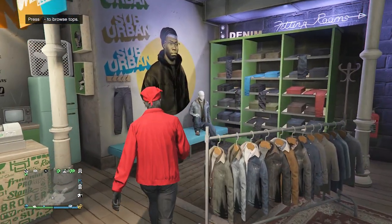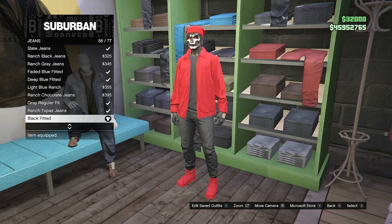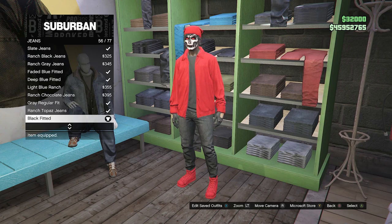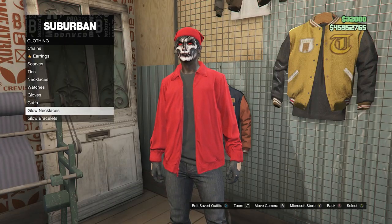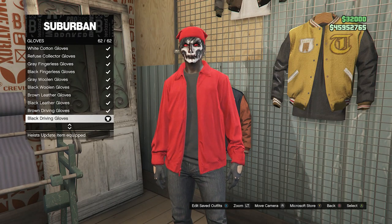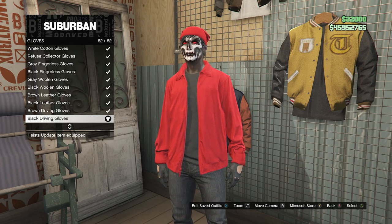For the pants, click on jeans, which will be on the first slot, and look for the black fitted on slot 56. Once you have equipped the black fitted jeans, back out of the pants and walk over to your accessories. For the accessories, scroll down to gloves, click on gloves, and equip the black driving gloves on slot 62, which will be all the way at the bottom.